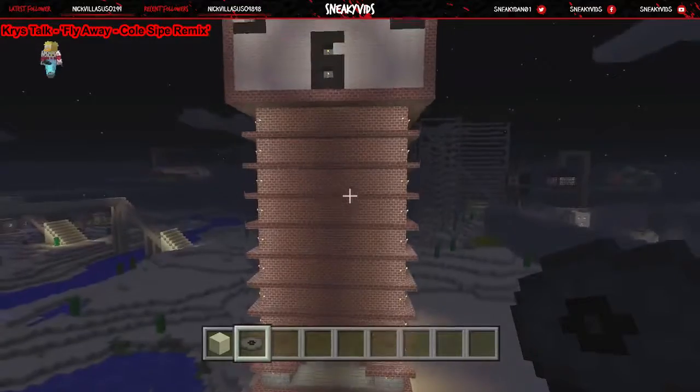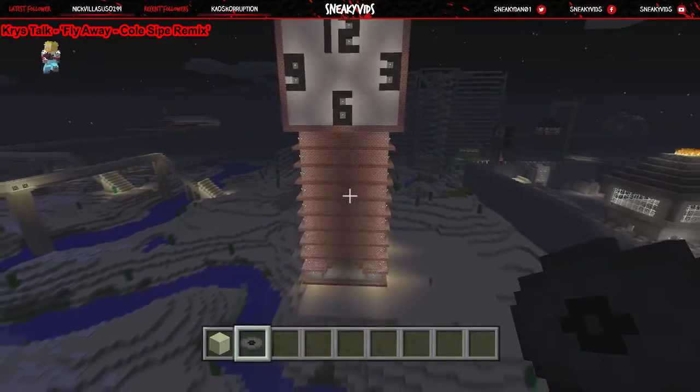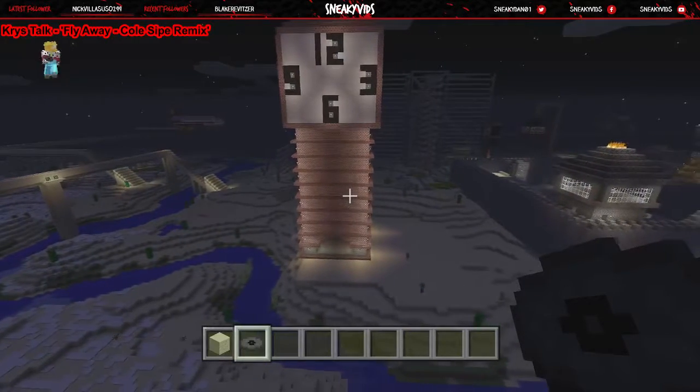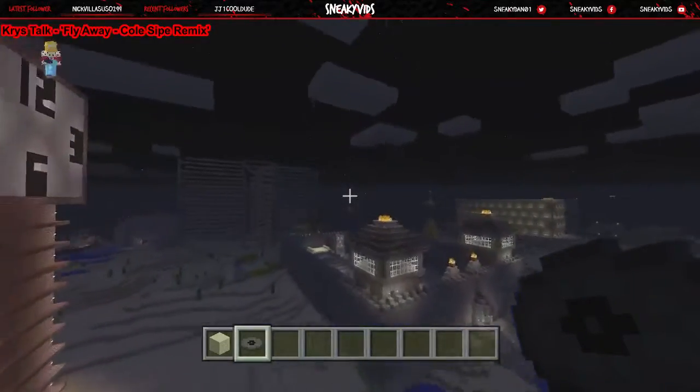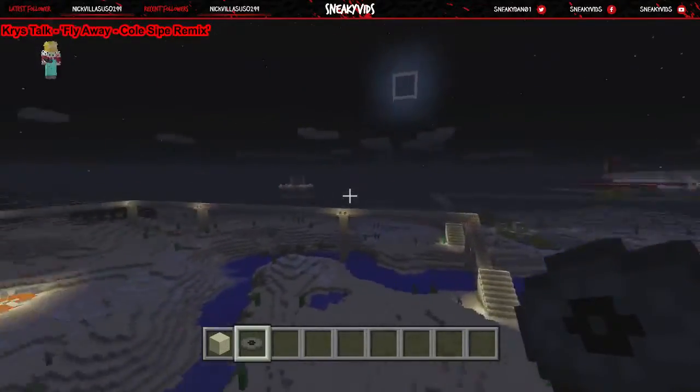This is the clock tower. There's no hands on it, unfortunately, because they just looked weird and it looked way better with numbers instead of the Roman numerals. So that's what I went with. It has all four sides and they all are exactly alike. Quick fly around.